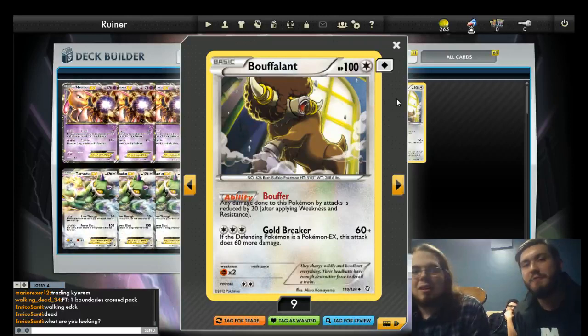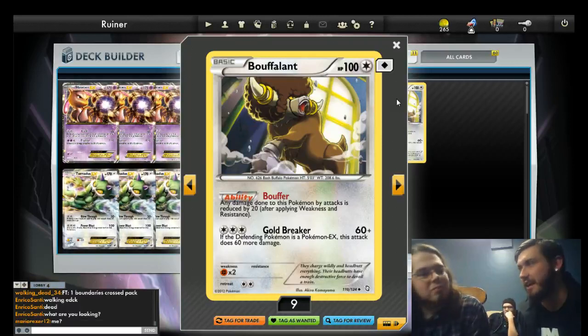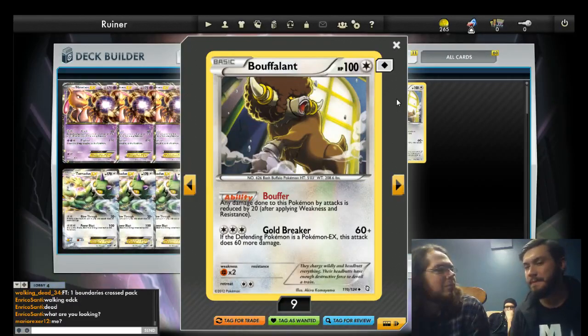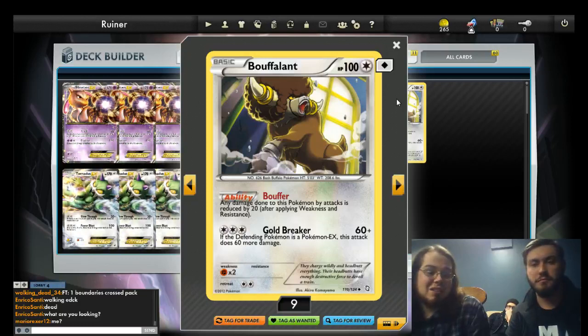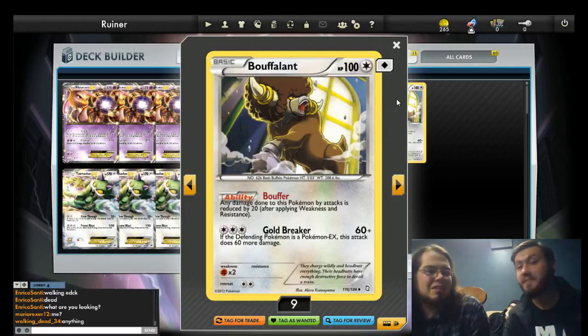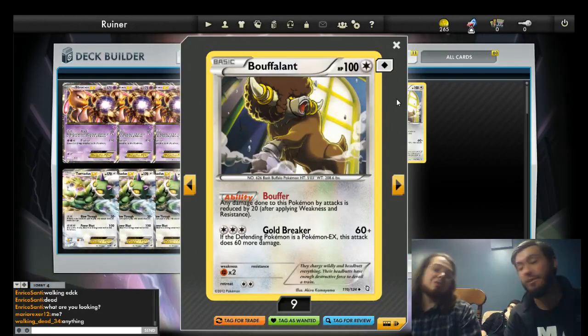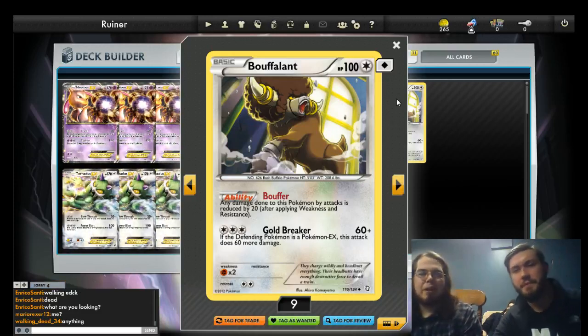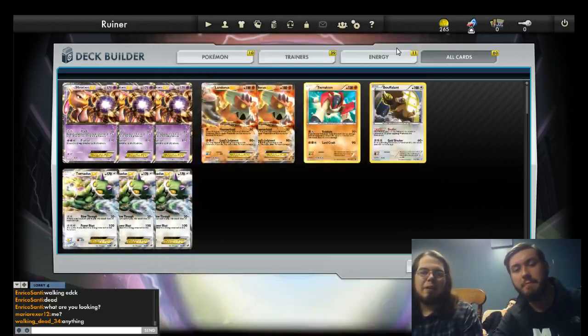People are basically building decks where they aggressively hunt down everything that can kill a Sigilyph and then just wall with Sigilyph. I don't know how effective that is — it could work in some matchups. I don't feel like any of the lists we've put out are particularly vulnerable to Sigilyph, and that wasn't even us actively trying to deal with Sigilyph. If you had a second Terrakion, I think that shores up the matchup — we'd beat it.